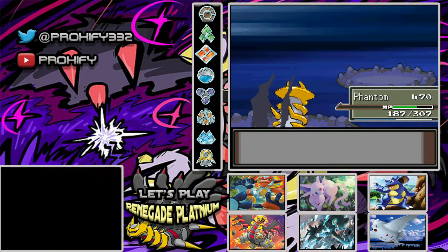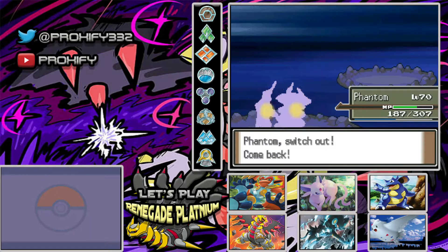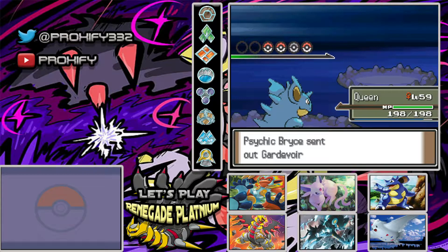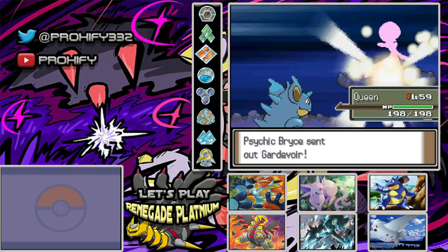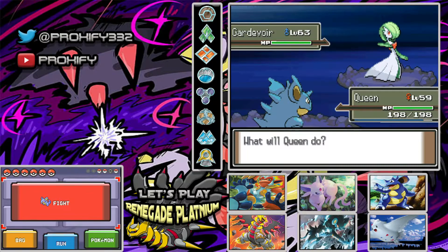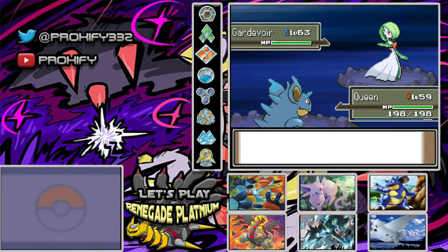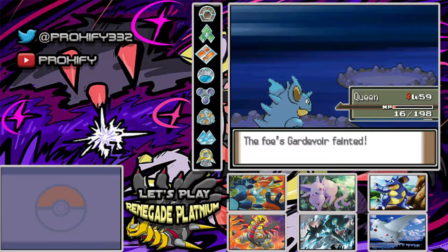We also have a Gardevoir. Since Gardevoir in Renegade Platinum is also part Fairy, we should be able to use Queen and set up for Poison Tail, and hopefully Giratina has some nice hits. I'm a little bit nervous though, because Gardevoir also has some Psychic-type moves, which is going to be a little bit of an issue. Ouch, yeah that's not good. Nice — level 60 for Queen! One of the Pokemon I've been wanting to get up to level 60.